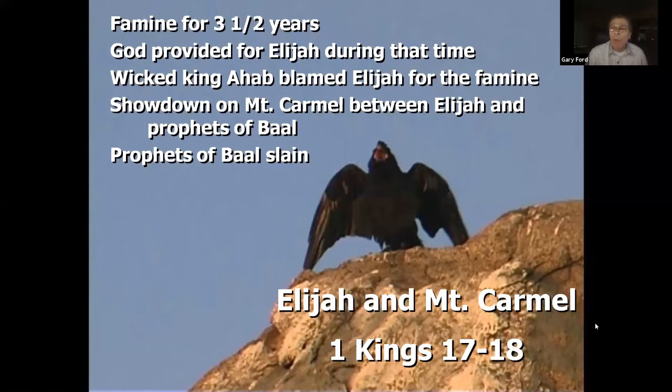This story fits right in with Armageddon in Revelation, because Revelation mentions three times that God's people will be keeping the commandments of God. In 1 Kings 18, when Ahab approaches Elijah and calls him 'troubler of Israel,' Elijah responds: 'I am not the troubler of Israel, but you have troubled Israel because you have forsaken the commandments of God.' Then comes the showdown on Mount Carmel between Elijah and the prophets of Baal, who are slain — and God's people are victorious.